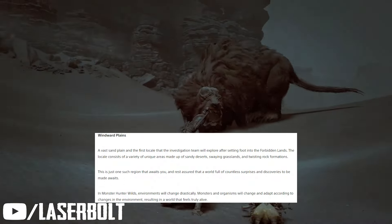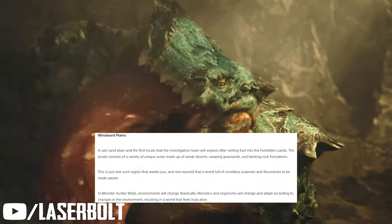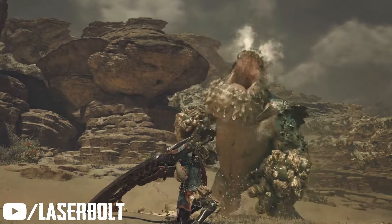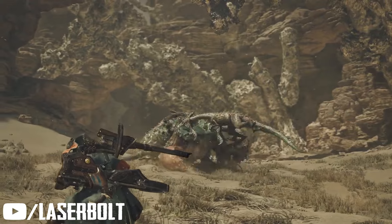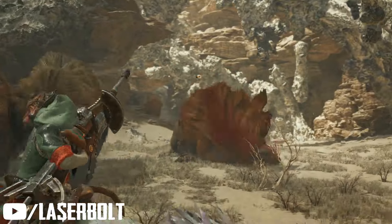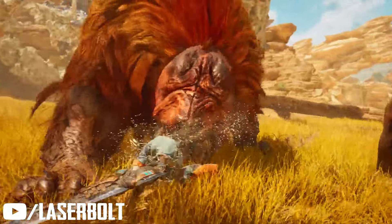One of the first sections is going to be the Windward Plains — a vast sand plane location you'll be able to investigate on foot or on your mount. You can locate different items and areas across this sandy desert, swaying grasslands, and twisting rock formations. Environments will change drastically, and monsters and organisms will adapt accordingly, resulting in a world that feels very alive.